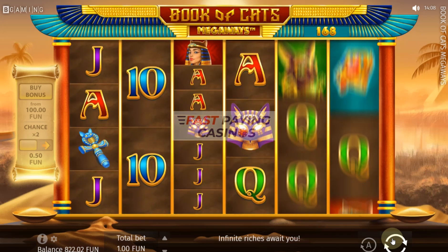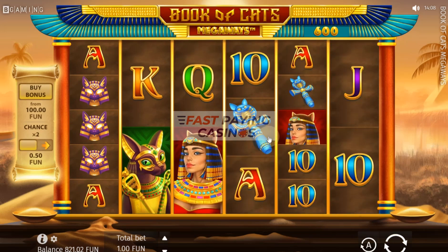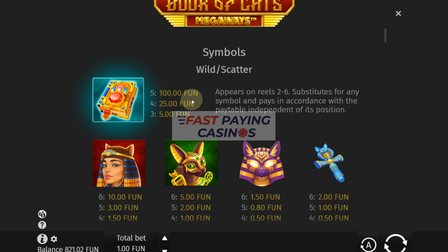The highest symbol is Bastet, which is the goddess listed there. So I'll look at the information and go straight up to the top. There's your Wild Scatter, the traditional book. It only appears on reels two to six and it gives you a cash pay.